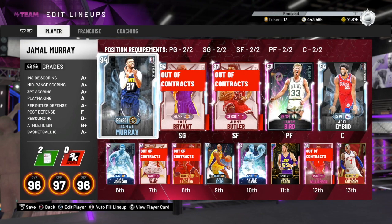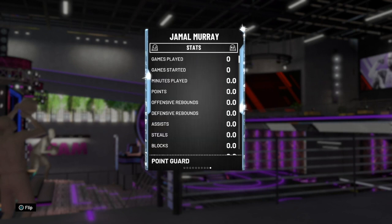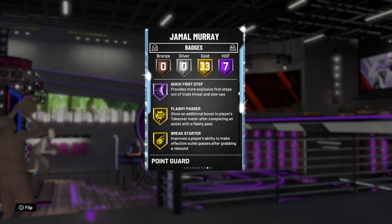Now let's get on to the stats. Jamal Murray is 97-86, which is alright I guess. He's got 7 hall of fame badges: catch and shoot, slippery off ball, difficult shots, range extender, green machine, flexible release, and quick first step. He's got 33 golds.